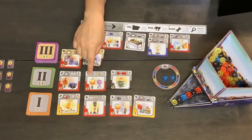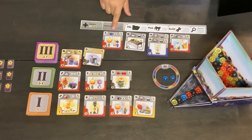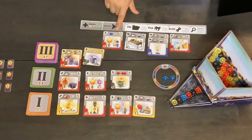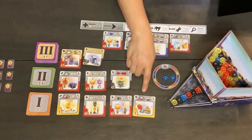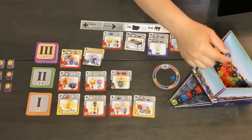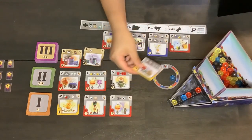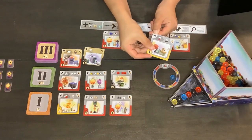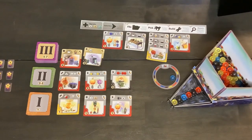We have two blue marbles here, and this card costs two red marbles. We have this blue converter that can change a blue marble to anything, but we can only use it one time, so we can't change both of them to red marbles. So we're going to convert one blue marble into a yellow marble, and when we spend it we drop it in the dispenser — and that means we just built this card. We put it underneath the pick category, because that's what the upper left-hand corner shows.